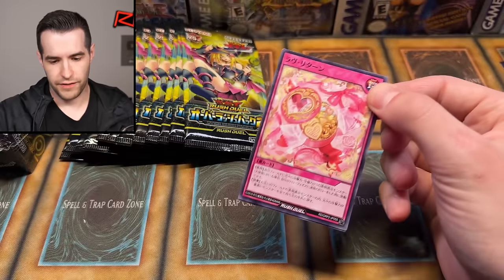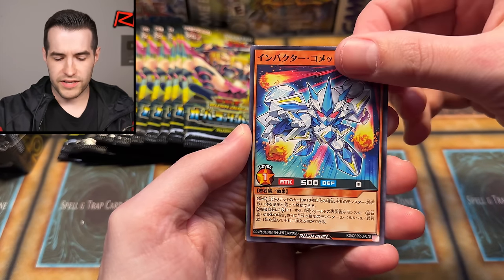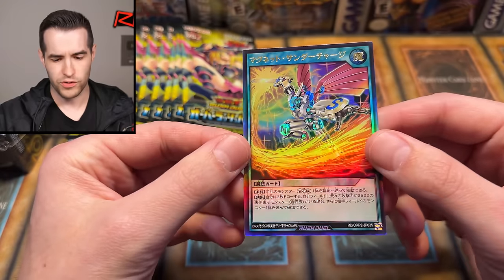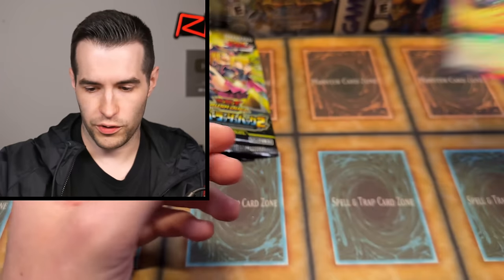There are only like four or five cards per pack, maybe five. It looks like you do get a prismatic ultimate — or whatever you want to call this rarity — every single pack, which is pretty fun. That's a cool looking card. I really hope we get this in the TCG — it would be so fun.